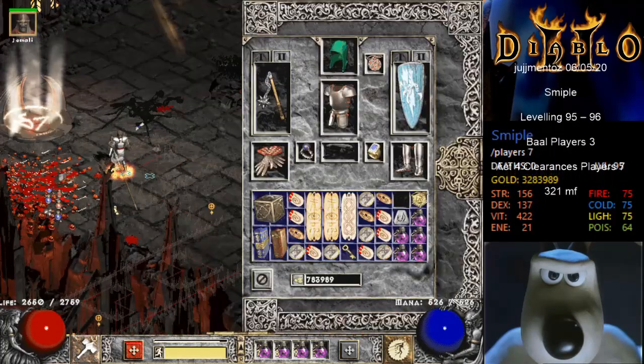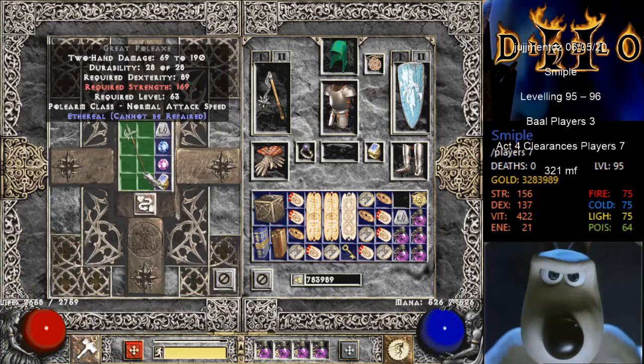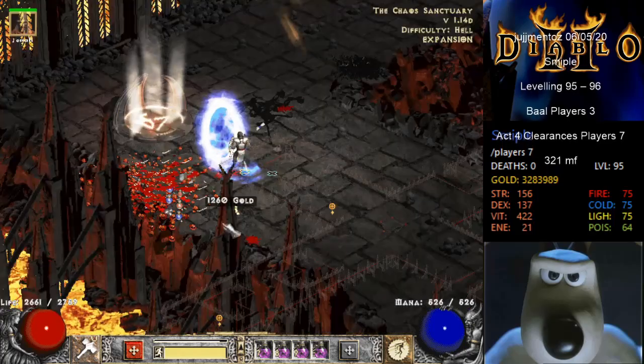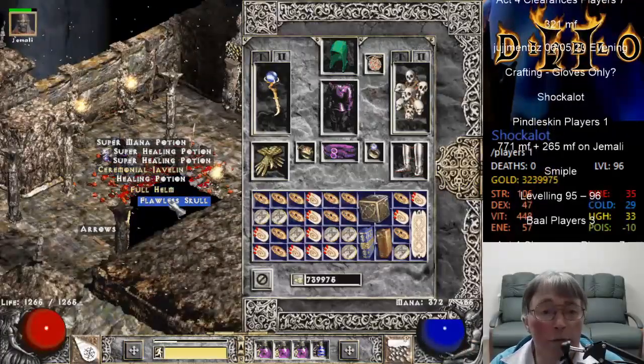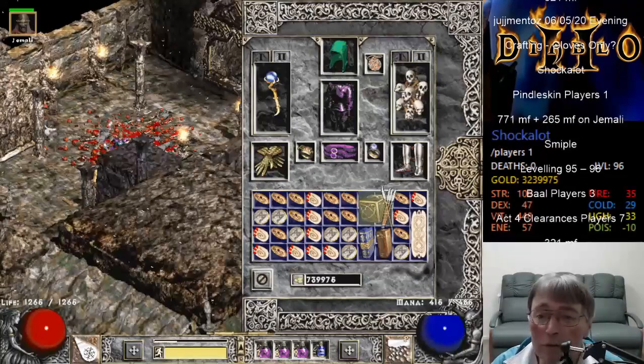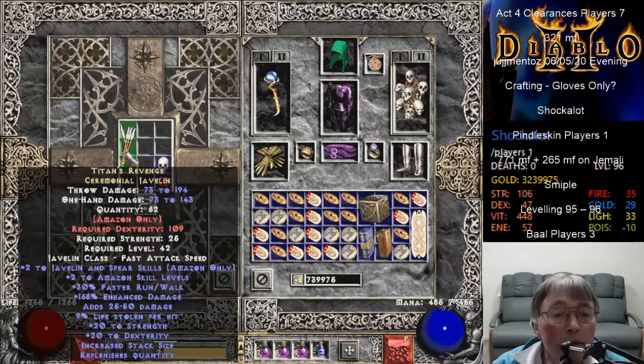There's a Great Poleax - unsocketed, ethereal Great Poleax. Unsocketed. Unique Amulet - let's get up with the Maras. We've got two. Not ethereal though. We've got a pretty decent pair.